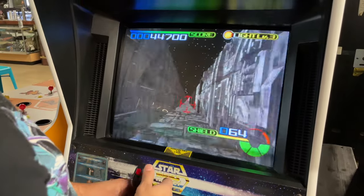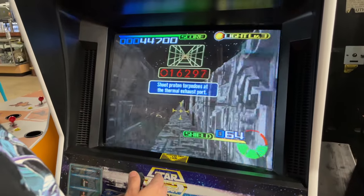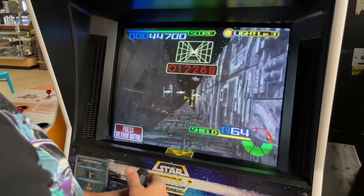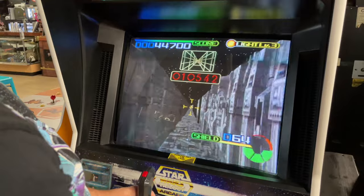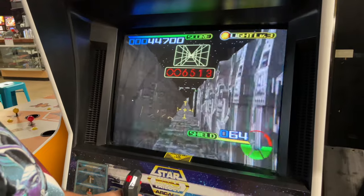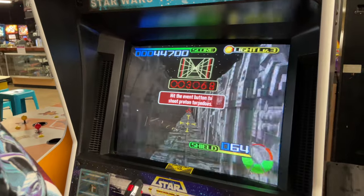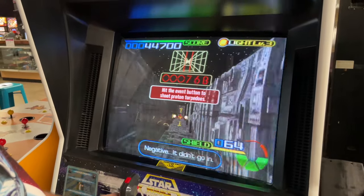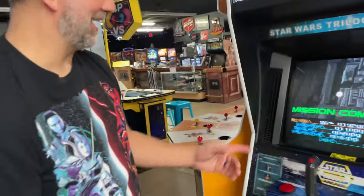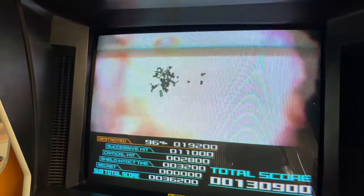Sega was putting out some really cool games at the time with these kinds of graphics. This one's a little harder to hit the exhaust port on. Press the event button to shoot the torpedoes — I'm probably going to miss a couple of times. We've got to get Han to knock them out for you. I almost missed that — check this out, got right in the exhaust port. Mission complete. And so long Death Star.